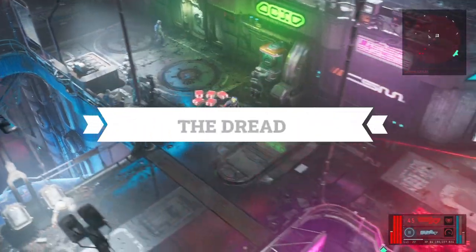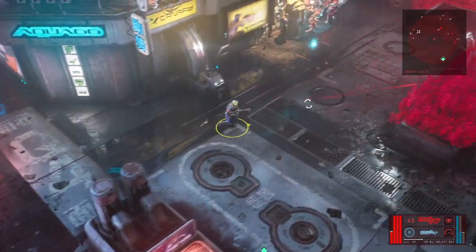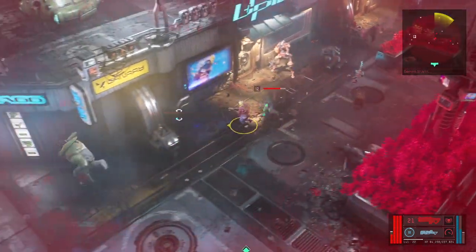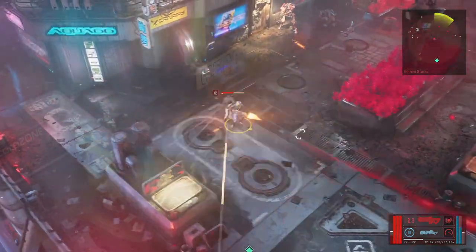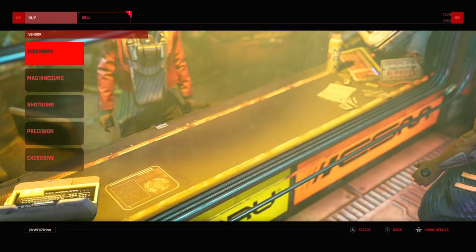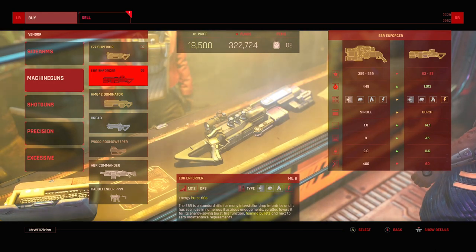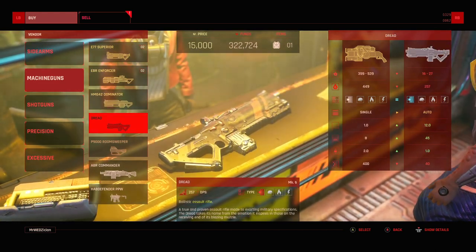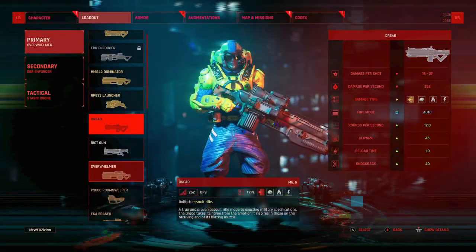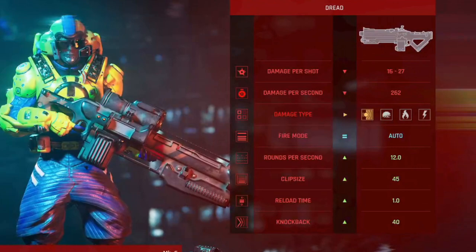Most likely, the first best option you will find is the Dread. It's an assault rifle that can get you through the first missions in the game until you can find something better. It's normally a random drop, but most weapons can be purchased through the weapons vendors all throughout the game. They only show up in the vendor's inventory based on where you are in the campaign and what level your character is at. The Dread has a clip size of 45 and a reload speed of 1 second.